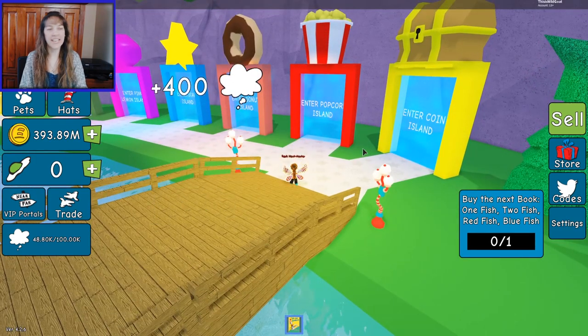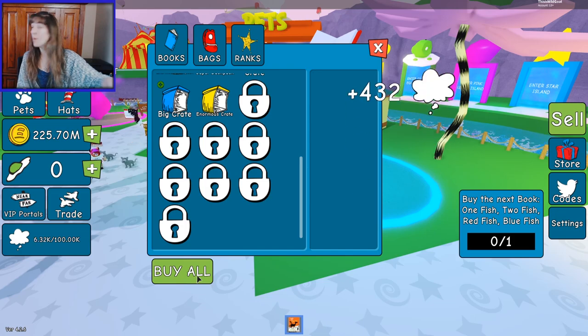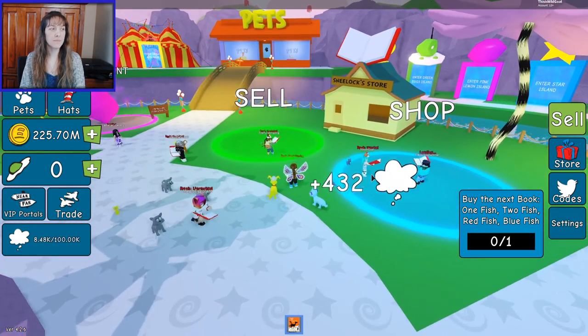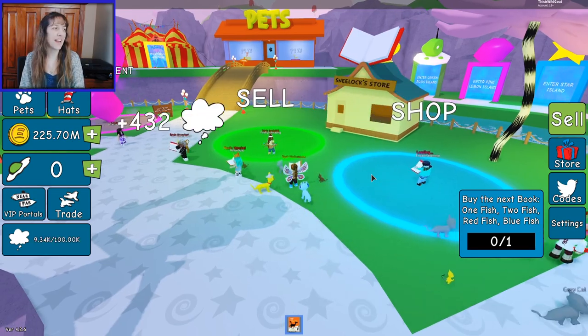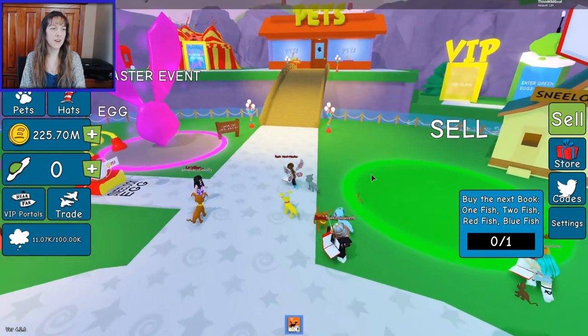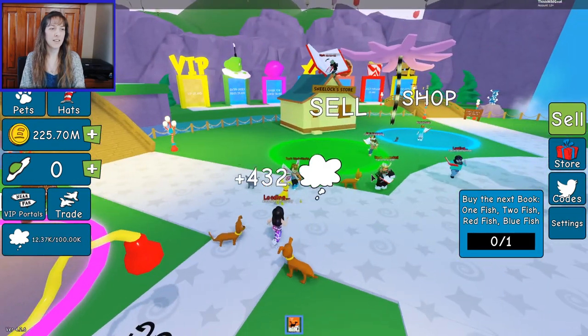You can either go back to sell or walk out the door to get out. Also, you can click the buy-all button at the bottom and it'll buy everything you can in that rank — very handy.